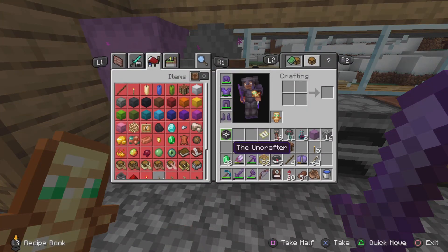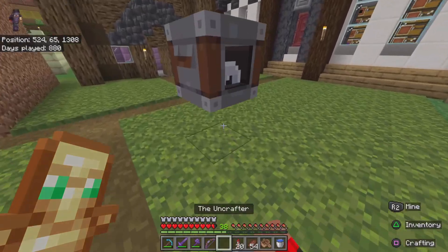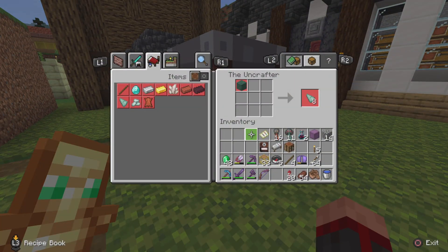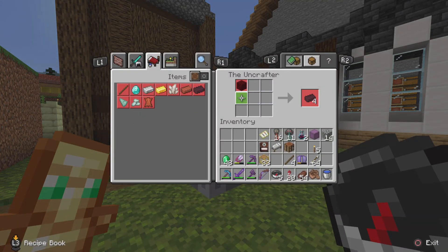This is how you get access to it in your Minecraft world — placing four cobblestone into the crafting room will grant you the Uncrafter. If we place it down onto the ground, you can see what it does. Placing our compass in — you would think that it would uncraft into iron, right? But it doesn't.